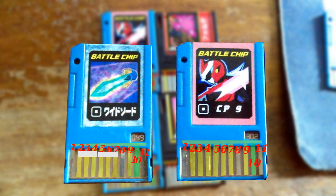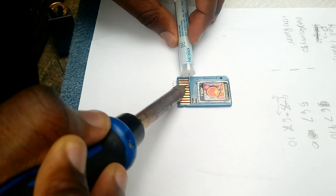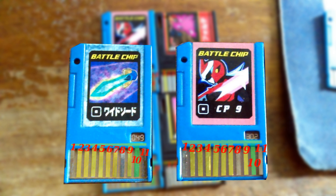These chips are just basically simple circuits, so any type of metal can be used to bridge the pins. Just bridge the dead pins with a live one, and once you have it matching your original chip, you're done.